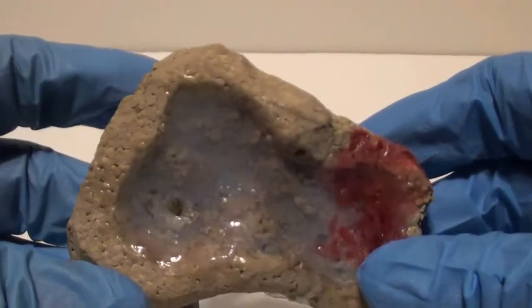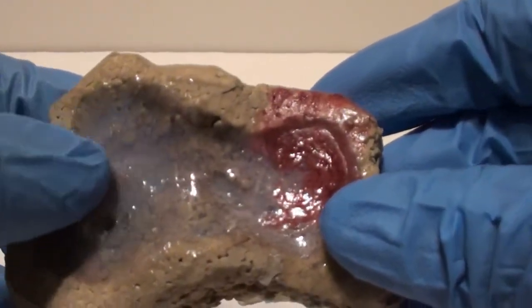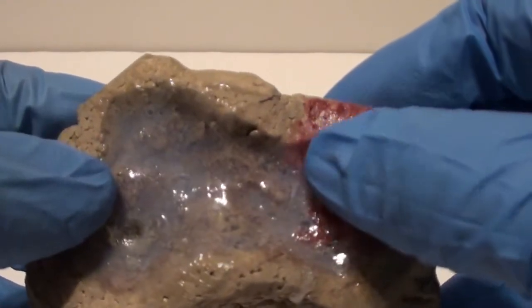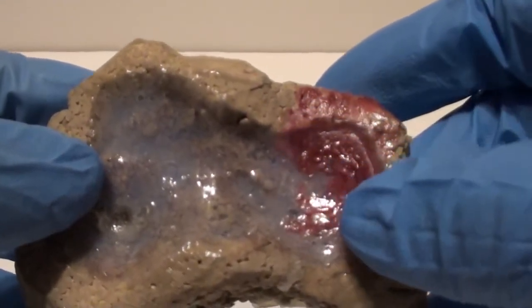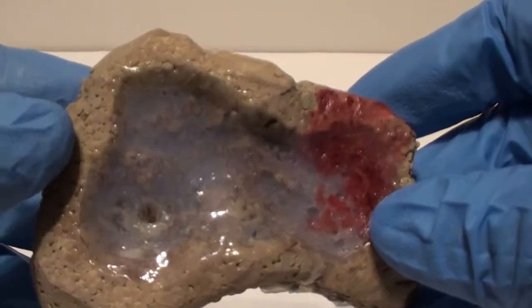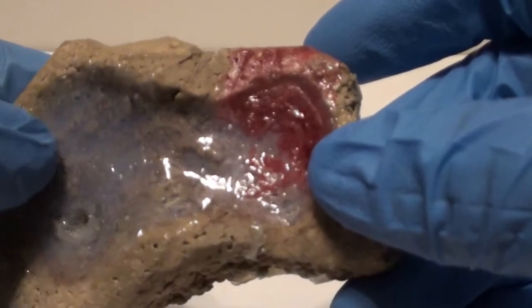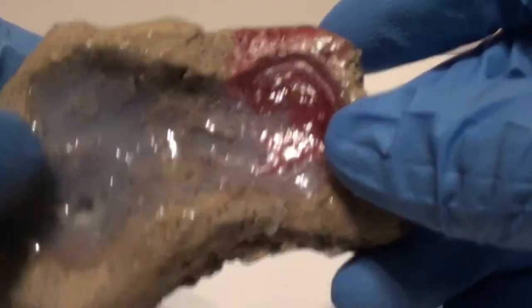A while back I had a video where I tried Mod Podge Dimensional Magic to do water effects. Well, over time it became really cloudy, so it's not very good for clear water effects. But if you're going to color it, it works well for blood and pus, things like that. That's just a follow-up to let you know — it is very humid where I'm at, so that might have a lot to do with it, but it did get very, very cloudy looking.